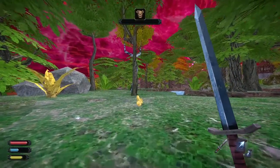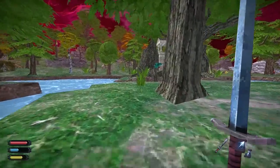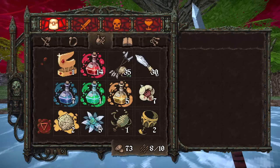There we go — knocked him out pretty quick with my Hadouken. Sometimes you gotta take somebody down with a Hadouken. This is the ruin, I think, that is surrounded by a tree, so I think we need to map this.